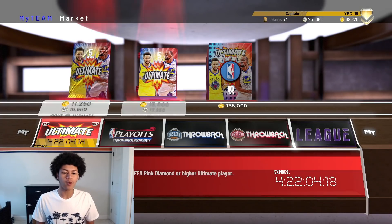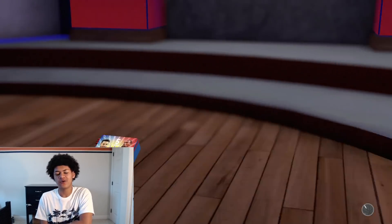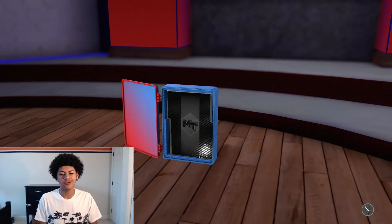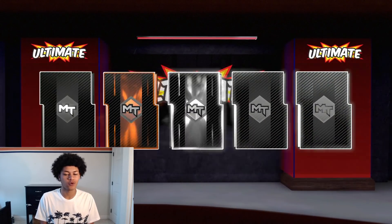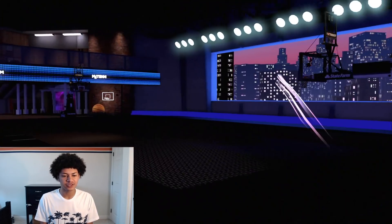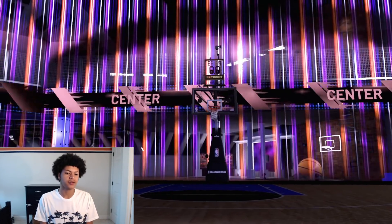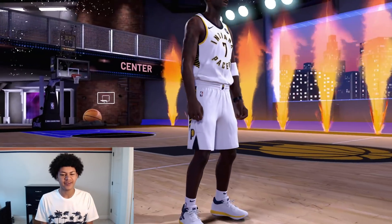Actually, I'm going to open one more pack because I didn't give a fair final-pack warning. I'll use some VC from the top right corner for this last pack. So this is the official last pack — and we get a pink diamond for the Indiana Pacers center — another Jermaine O'Neal.